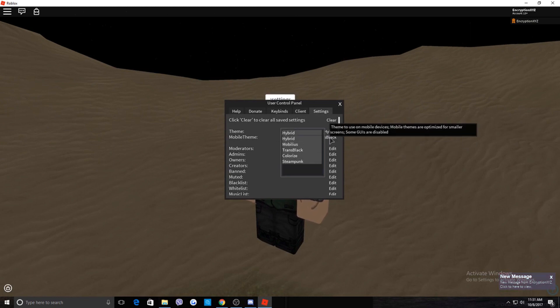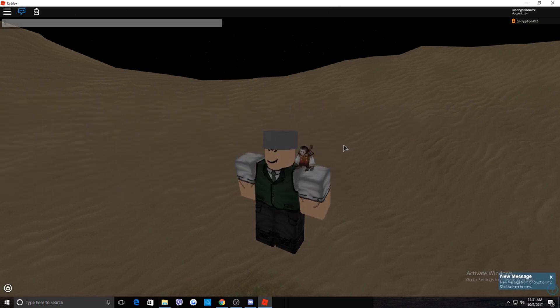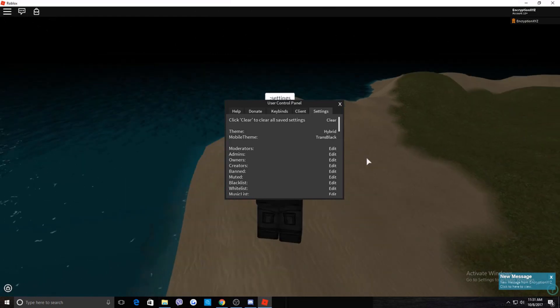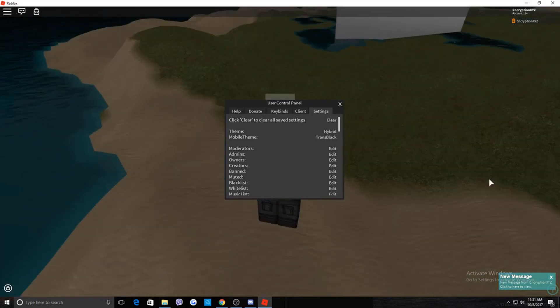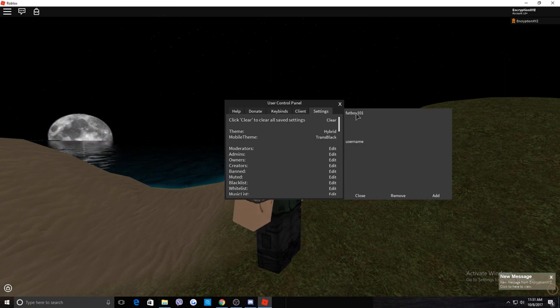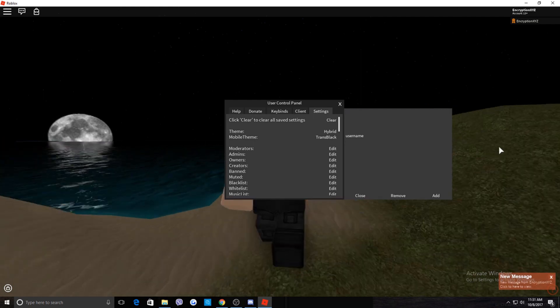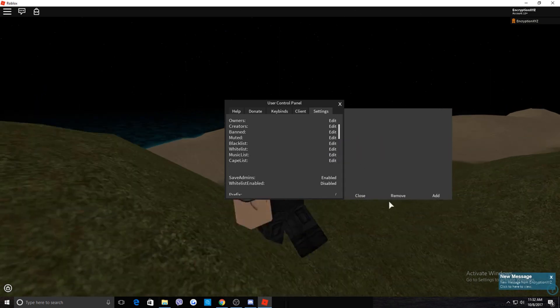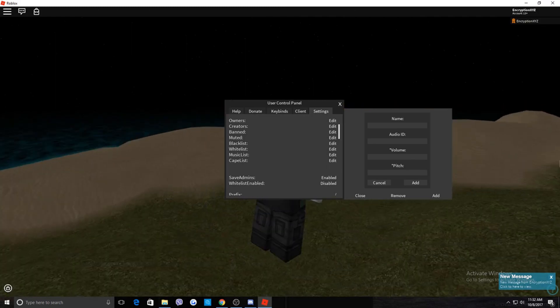You can play around with themes and set them for mobile users too. Back in settings, if you moderated someone and they left and you forgot their name, go into Settings, click Moderators, find the name — like 'fatboy101' — click the name, then Remove. To add someone who isn't in the server, click Add and type their username.